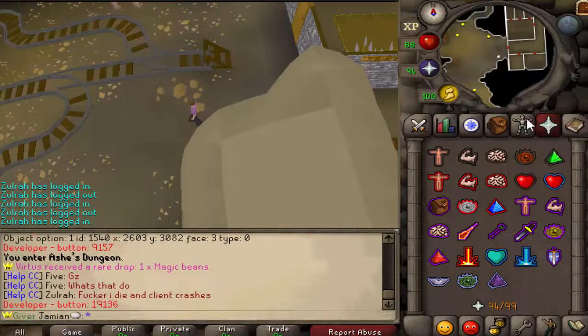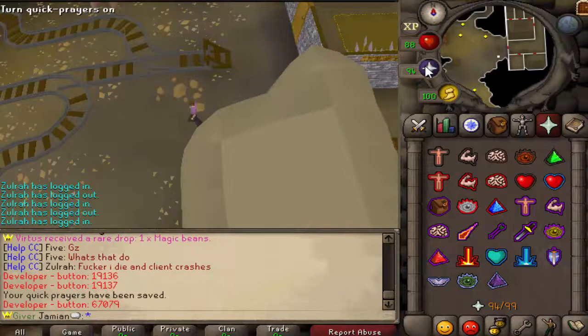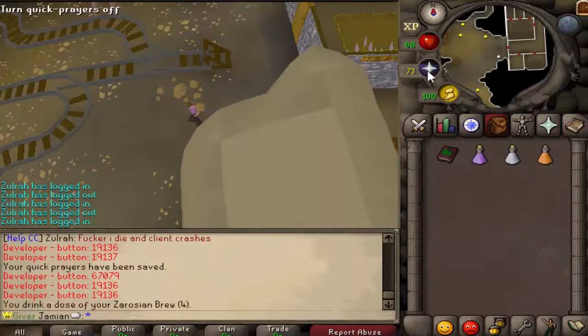What is our quick prayer? We don't have one, but let's set one real quick. Let's go with a max possible setup right here or something like that. I don't think that's about as good as we can get. So then if we did this, it's going to just fly down. But with the Zorossian Brew, take a sip.